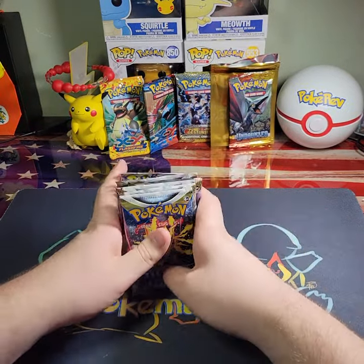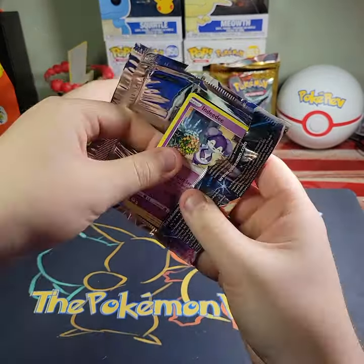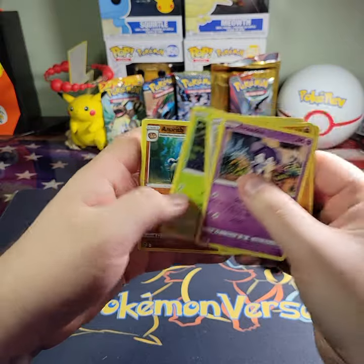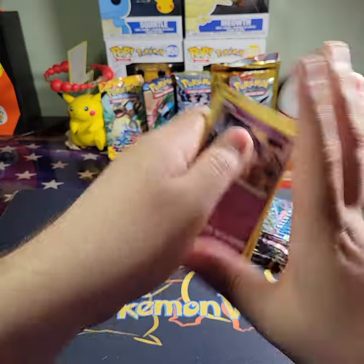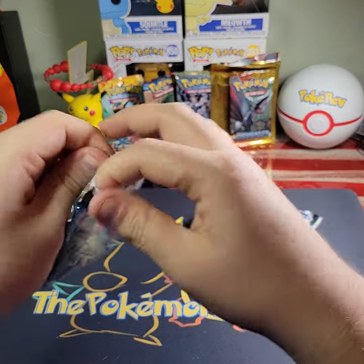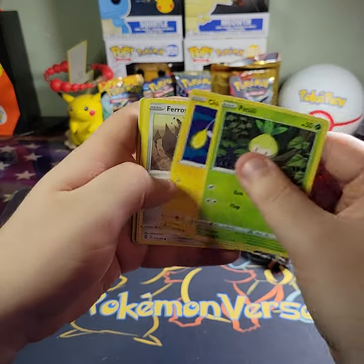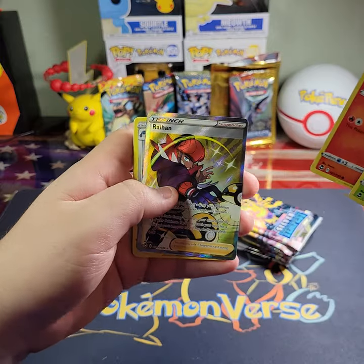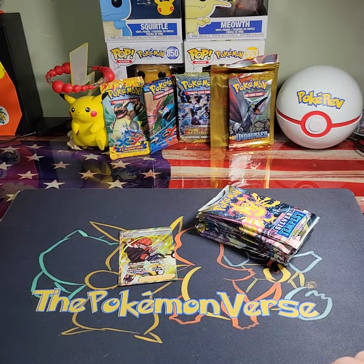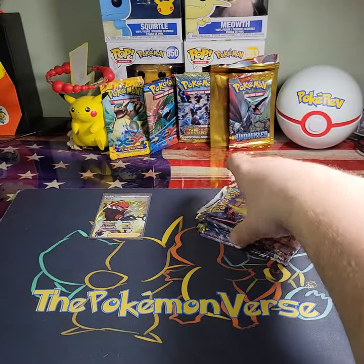Alright, 10 packs — let's see if we can get something good because lord knows I need it from Silver Tempest. I haven't gotten anything recently, it has been rough. And a non-holo, great way to start. We've got Petalil, Chinchow, Phariseed, Pikachu, Ponyta, Raihan, and a Metagross holo. We got a Raihan from the Trainer Gallery — nice card, love the colors on it.